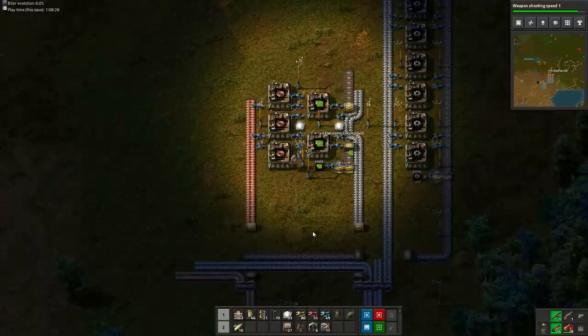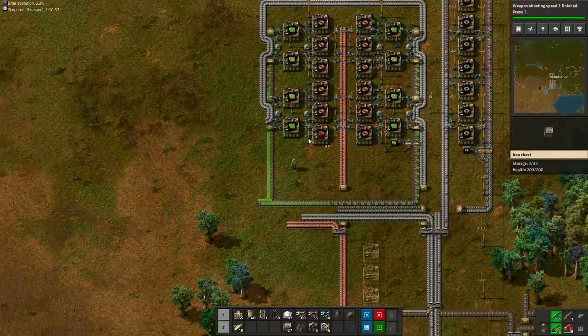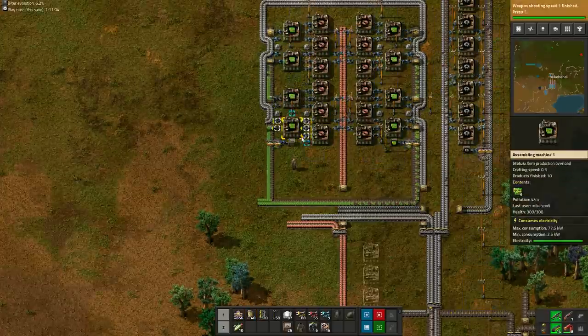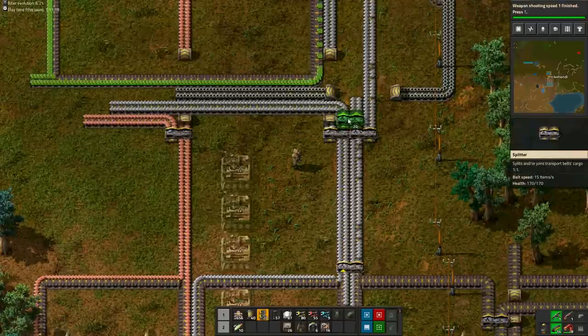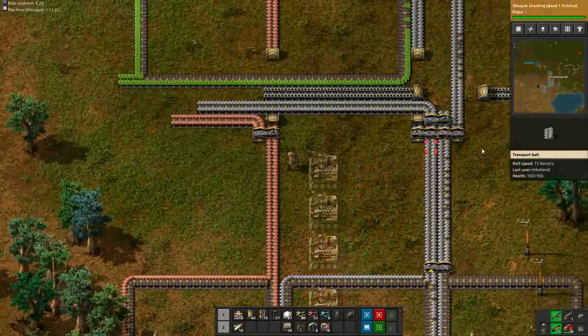We have built two green circuit assemblers — now quadruple that setup so we have eight of them. We have lots of iron and copper production which isn't doing anything, so this is a great time to stock up on green circuits and iron gears. I like to make a double-wide setup; if you don't, make sure you keep space to double this setup once more later in the game. After the iron split off for gear wheels and green circuits, we can now join the two iron belts for the remainder of the bus. The foundations of the main bus are now complete and we can start to set up red and green science.